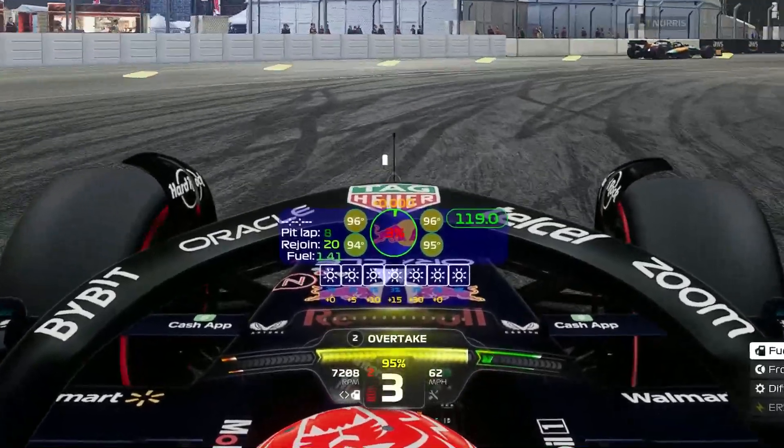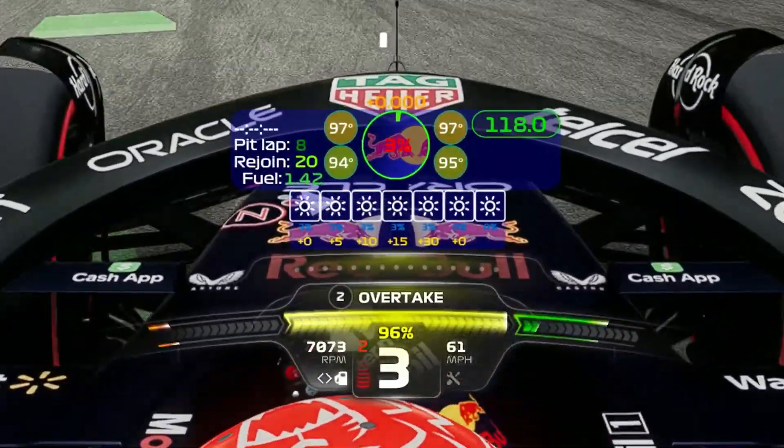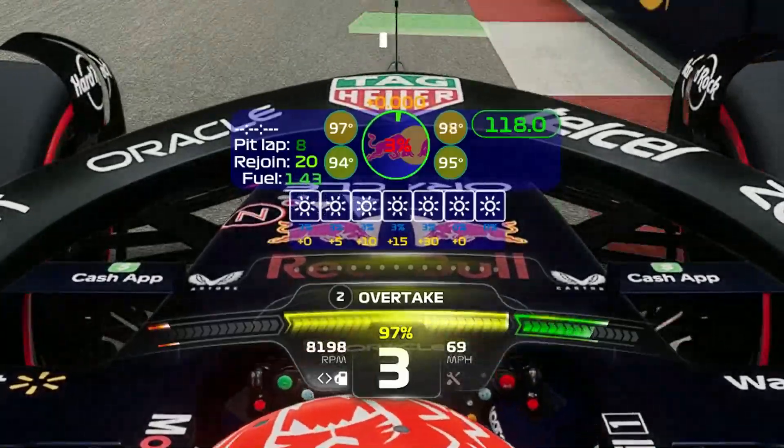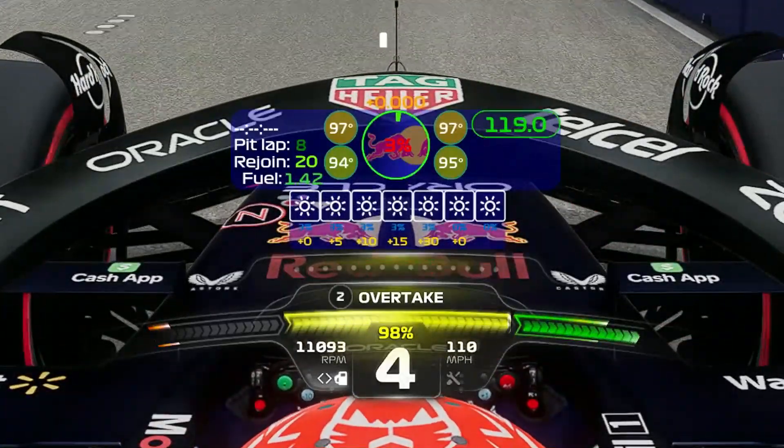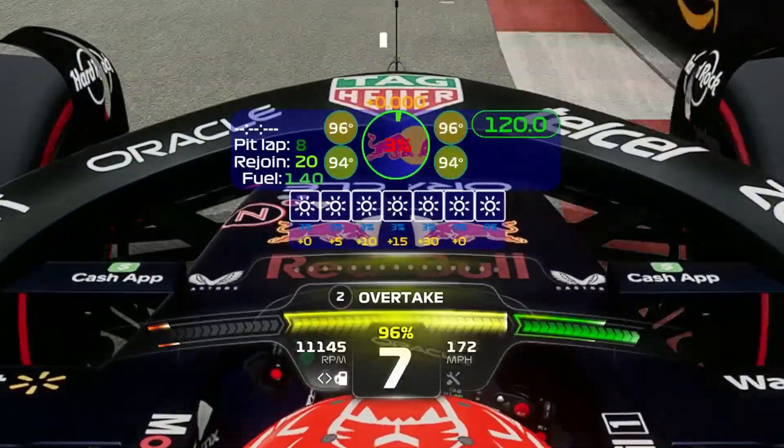The three overlays I've got for you today are: number one, an all info overlay. This contains all the information you need when racing, such as tyre wear, tyre compounds, the weather for the session, your expected pit lap, previous pit lap, and so much more.